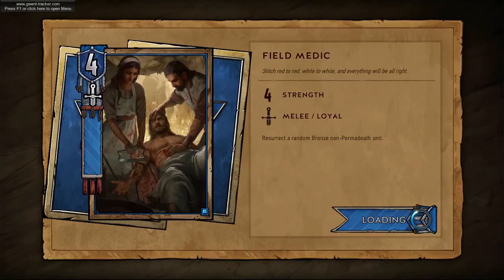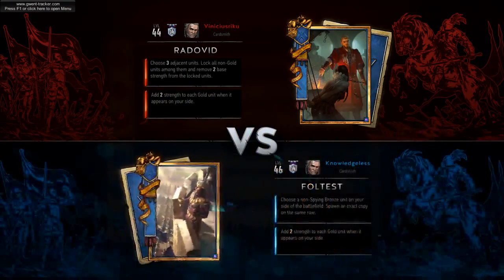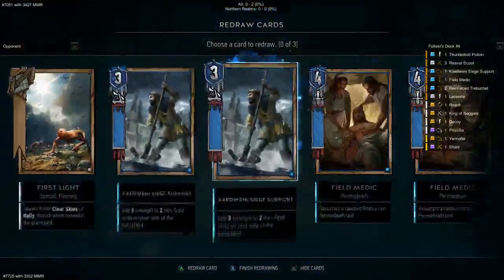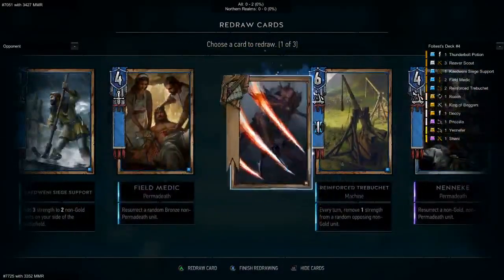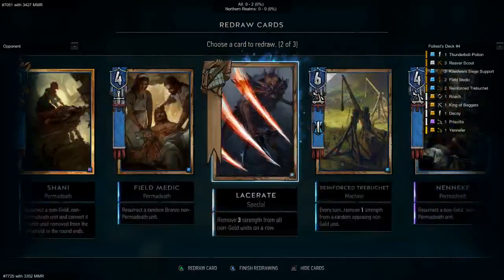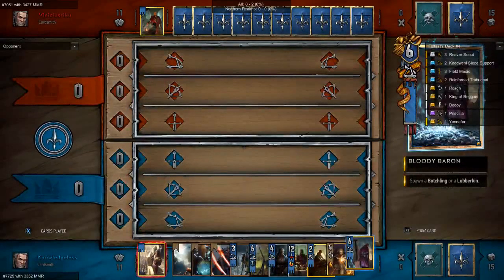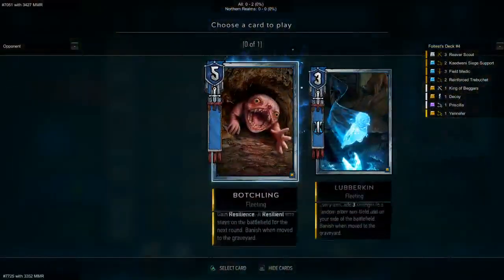Alright, so what do we got here? We're going to push out the field medics — push out one of you, push out the third field medic. Hope it's not roach — I've been getting roach way too often with my mulligan, and I should probably not mulligan three times if I know I'm going to get roach on the third mulligan. You always start off with Bloody Baron if you got it, so we got a good hand for the game.